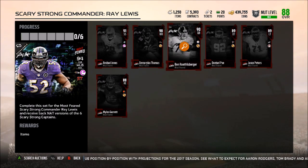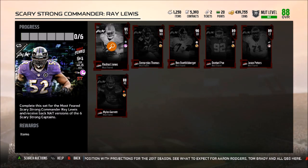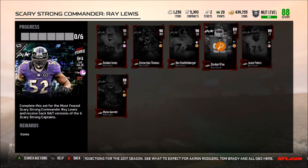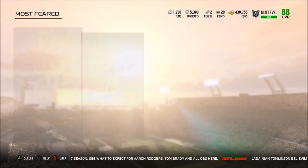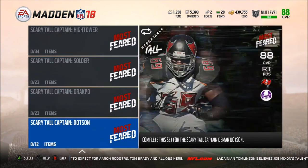You get yourself this 94 overall Ray Lewis. When you put the set in you also get them back but you get the NAT version, so it's actually not too bad. You also get this Ray Lewis and he's probably gonna go for quite a bit of coins. But if you guys want to have those guys on your team, having them NAT isn't that bad. Then if you go to the Scary Tall, there's a ton of different players.